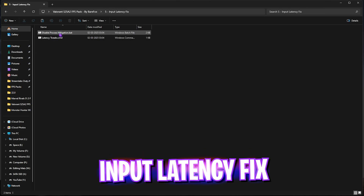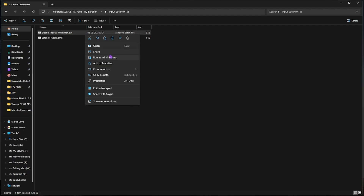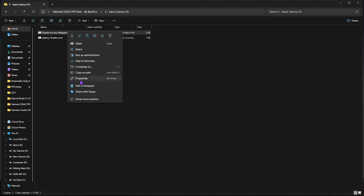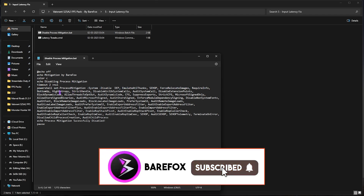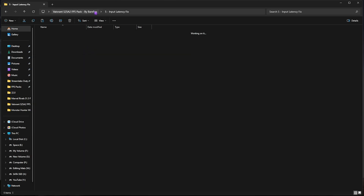The fifth folder is the Input Latency Fix, which contains Process Mitigation and Latency Tweaks. Right-click both and run them as Administrator. They will run a few PowerShell commands visible in the Notepad window, which will automatically fix input latency issues.